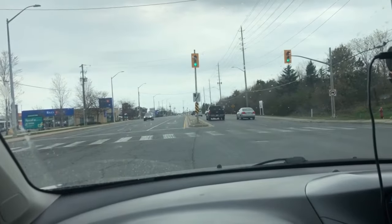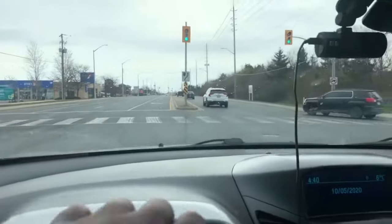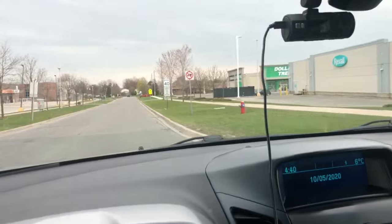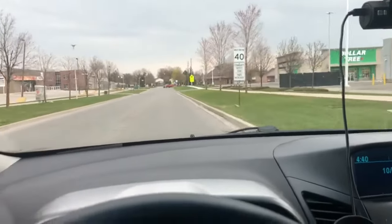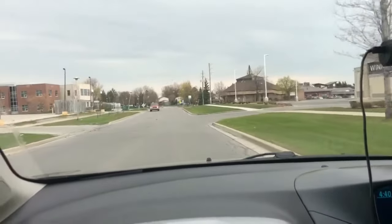Wait for the oncoming traffic. I see that guy is coming, but he's very far from me so I can go now. He's gone — no vehicle coming again. Then I proceed. This is how to make a left hand turn when you have the green light.